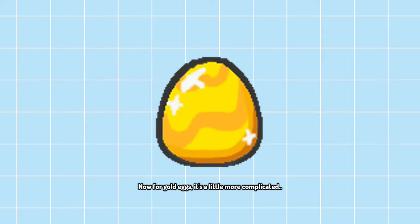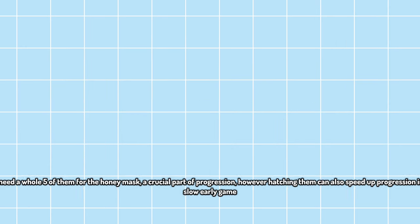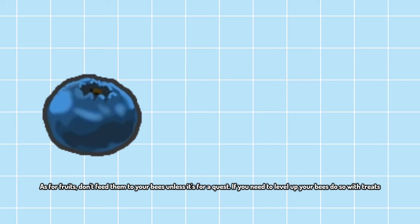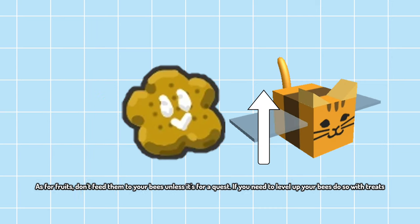Now for gold eggs — it's a little more complicated. You need a whole five of them for the honey mask, a crucial part of progression. However, hatching them can also speed up progression in the slow early game. You can buy them in the ticket shop for 100 tickets anyway, so it doesn't really matter. Make sure to save your star jellies as well. As for fruits, don't feed them to your bees unless it's for a quest — if you need to level up your bees, do so with treats.